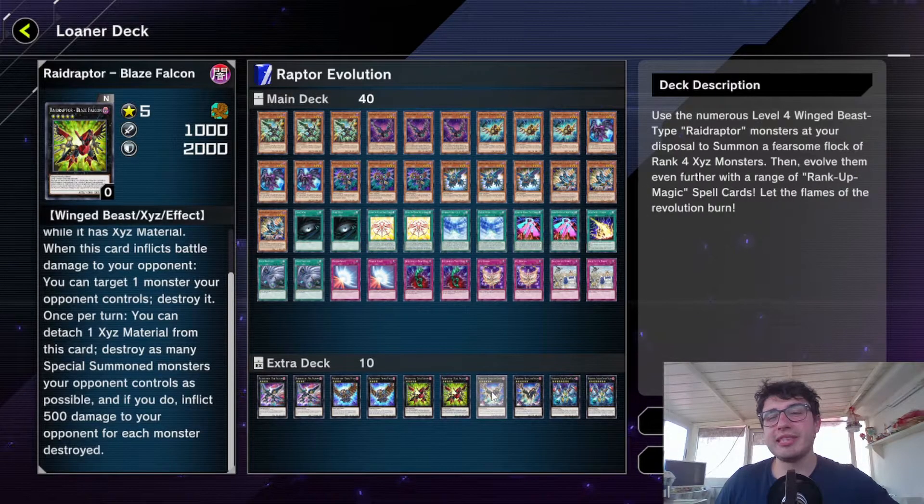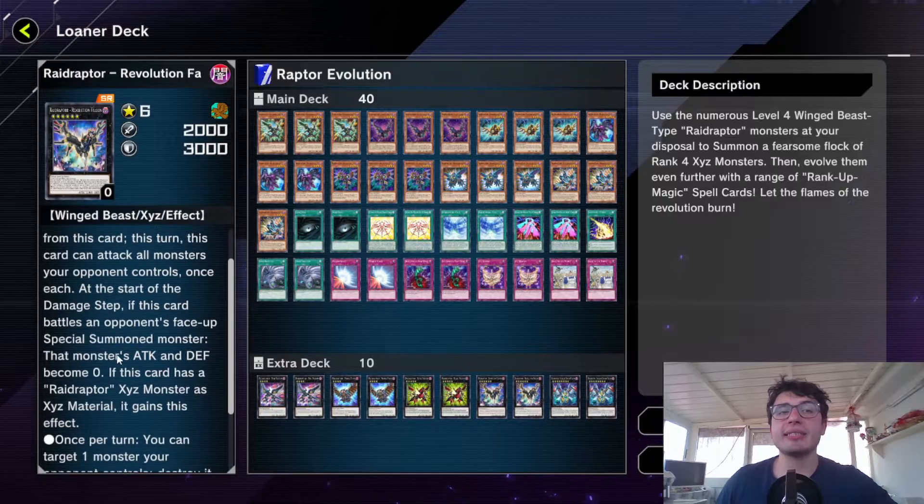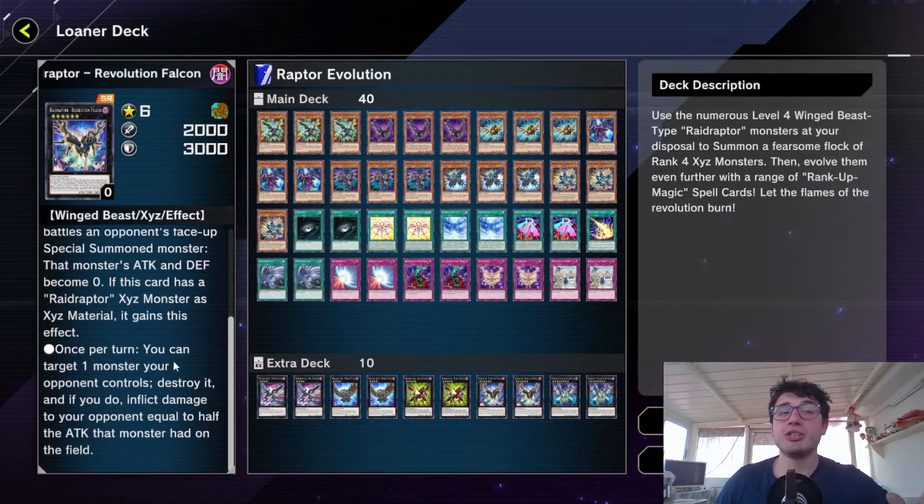But the best one you will see at work in the duel is the Revolution Falcon, because this guy can attack all the monsters your opponent controls by detaching one. If he attacks a special-summoned monster, he basically reduces the attack and defense to zero. He also has another effect without detaching — to pop a monster and inflict damage to your opponent equal to half the attack that monster had on the field, so it is pretty nice.